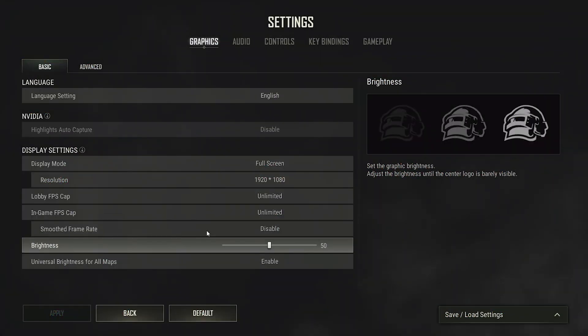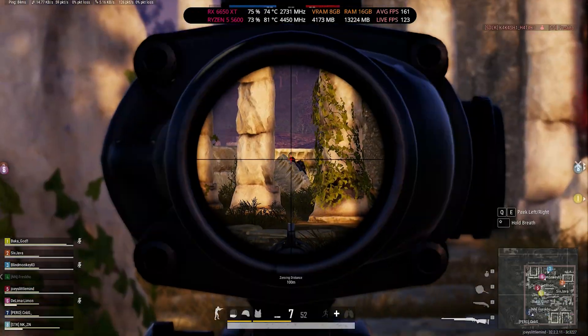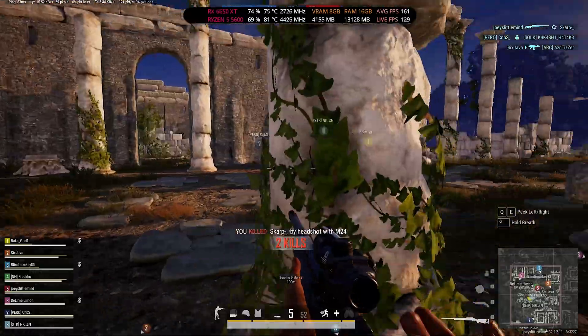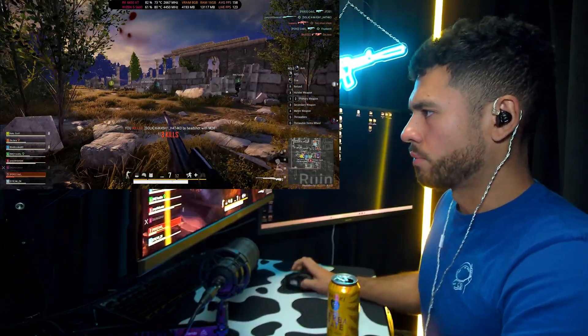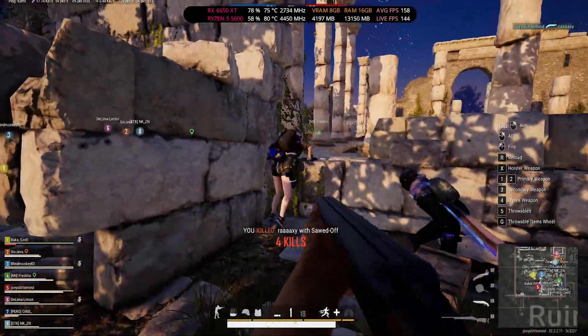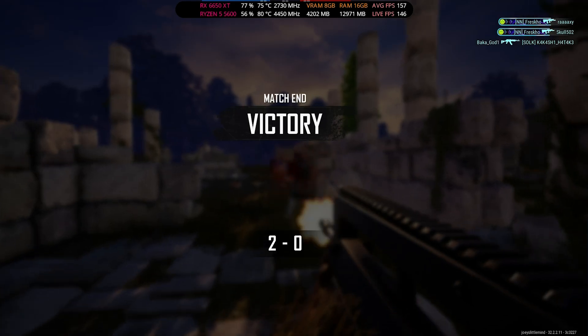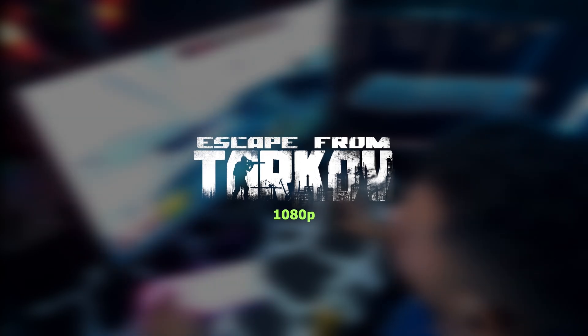PUBG, medium settings. Boom — first headshot, second headshot, oh my goodness, headshot. Nice victory. Average FPS for PUBG: 157.